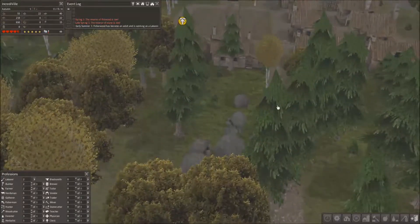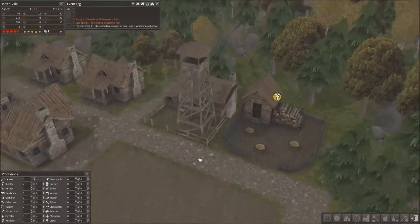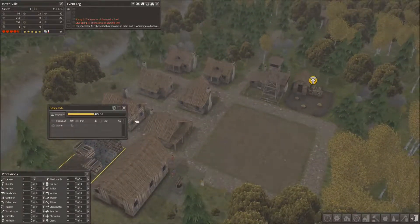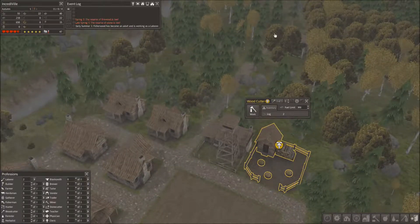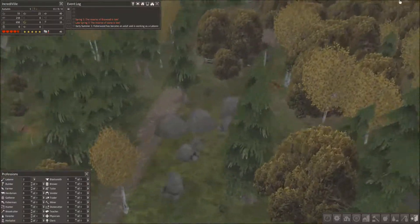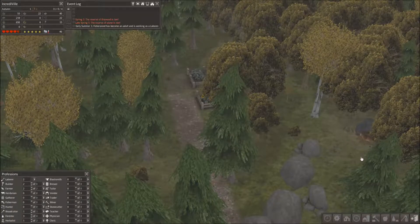That way things will work — things can only get better, as people like to say. Let's upgrade the fuel limit to 300. It's still full, don't know why but it is, so hopefully she'll stop making fuel now. Look at all those deer — there's like two does walking behind a stag.